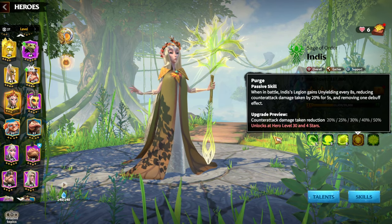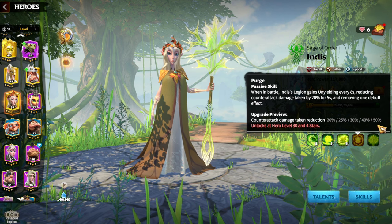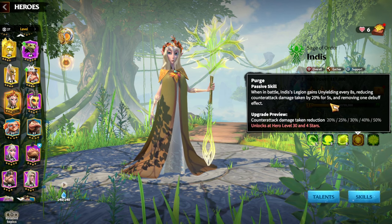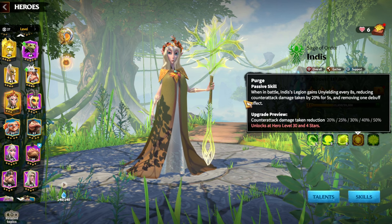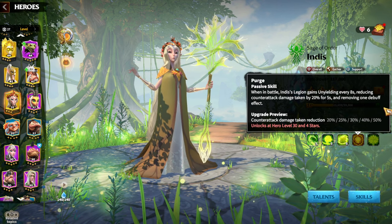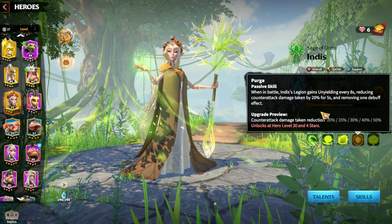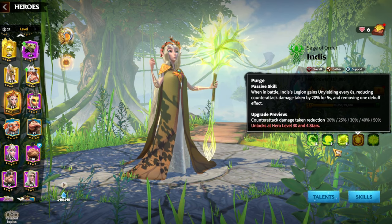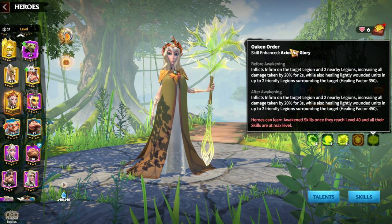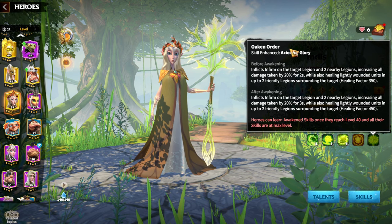The fourth skill is counter attack damage reduction — 50% for five seconds — and also removes one debuff effect. That's a lot: half of the counter attack damage you receive will be mitigated. It's a pretty interesting skill. The awakening skill is also easy to obtain just by playing the game as a free-to-play or pay-to-win player.